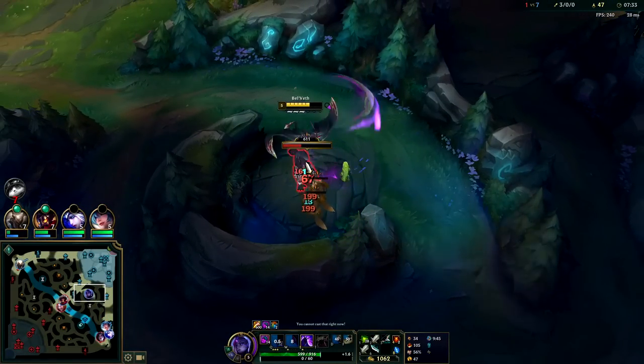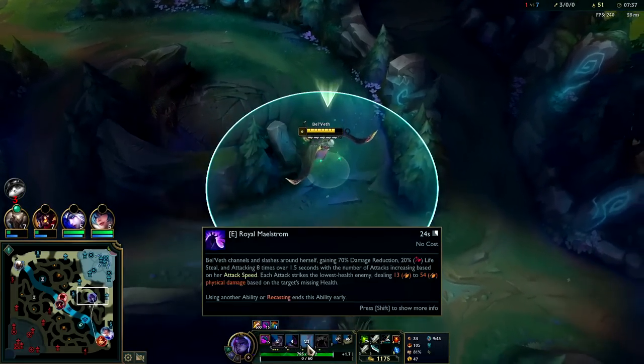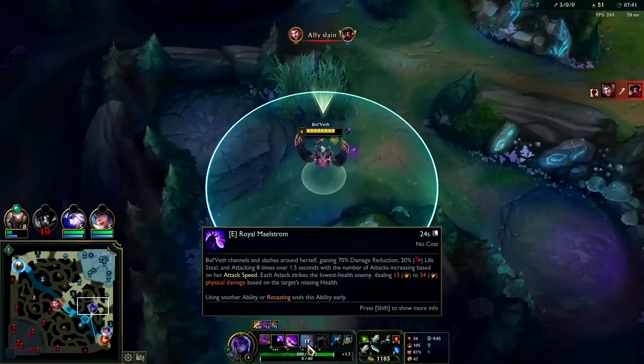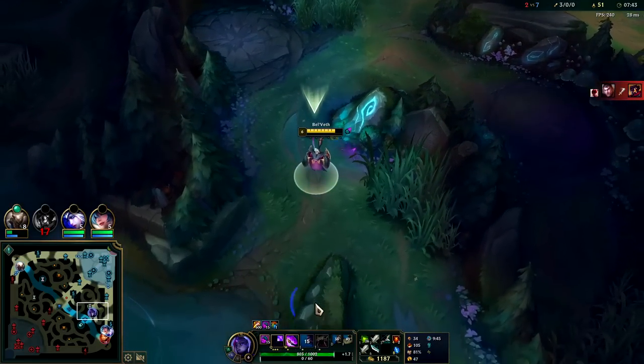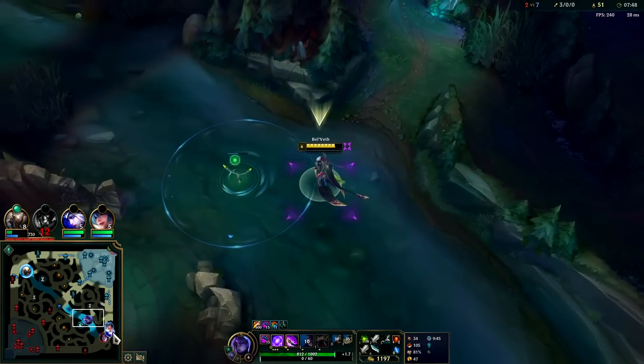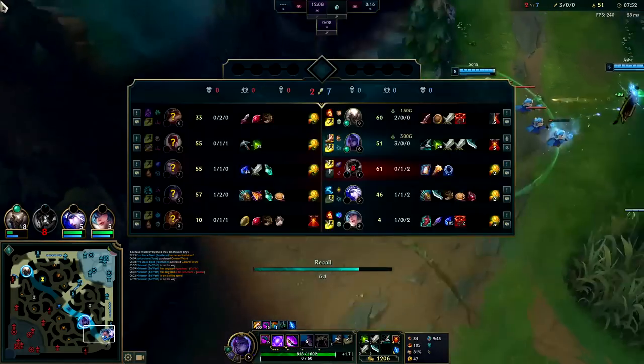I'll go botlane here in a second — you can see the enemies pushing the wave toward them. Auto and a Q, auto and a Q. Not only is your E a damage reduction and an execute, it also heals you — you get 20 lifesteal on that damage.